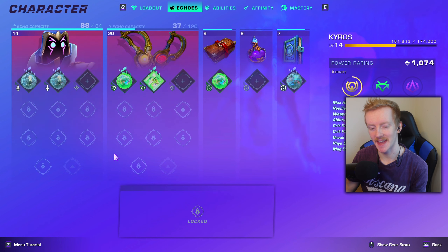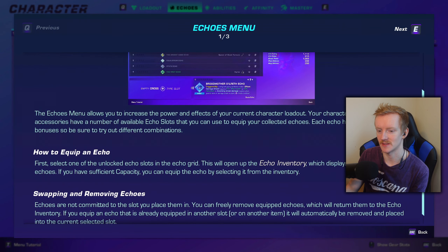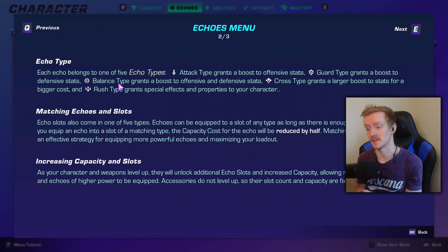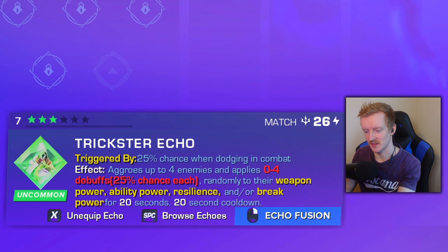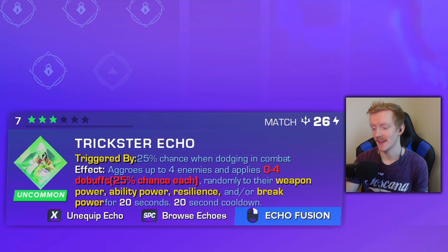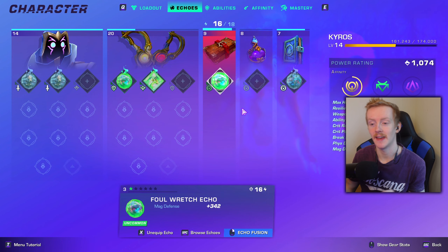If you head over to the echo page on your wayfinder, down the bottom left there'll be a little tutorial that gives you a brief description of everything. For echo types, you've got five: the attack type which grants offensive stats, the guard type which grants defensive stats, the balance type which grants both offensive and defensive stats, the cross type which gives you a large stat boost, and the rush type which gives you special effects. Rush won't give you stats but gives unique effects — for example, this one gives you a 25% chance when dodging to aggro up to four enemies and apply debuffs, but it's on a 30-second cooldown.